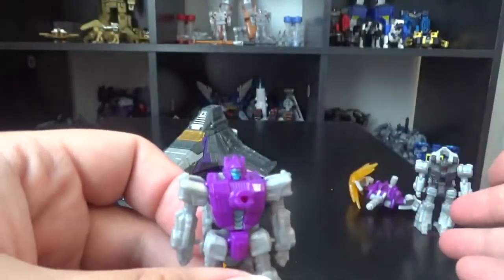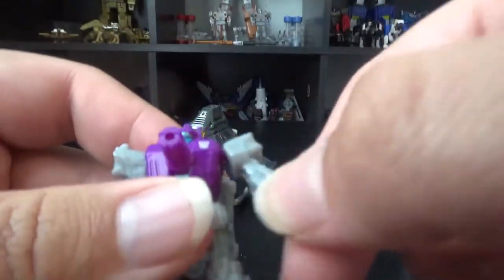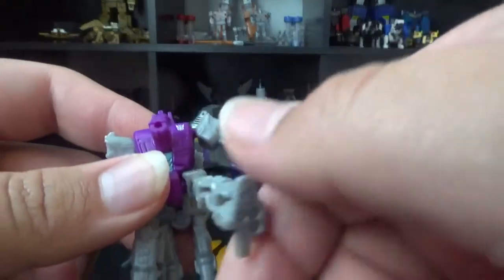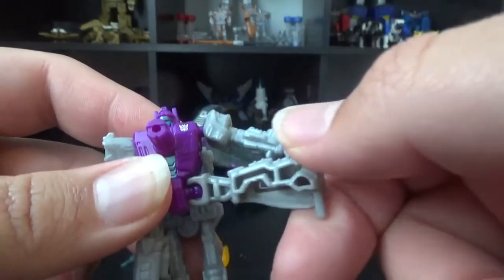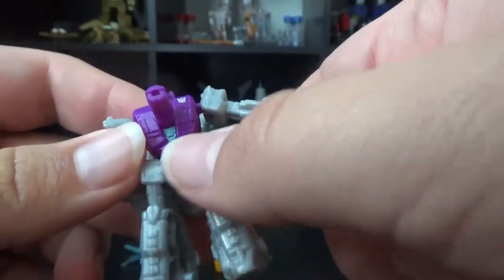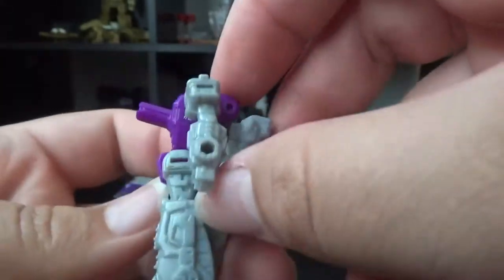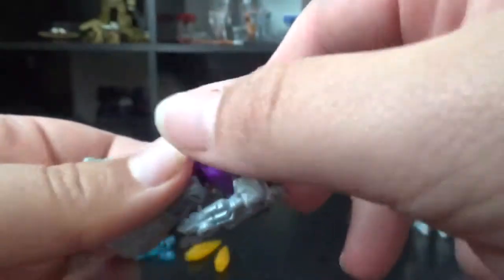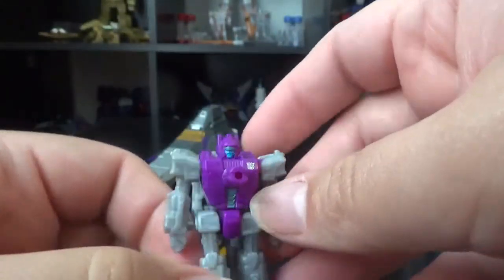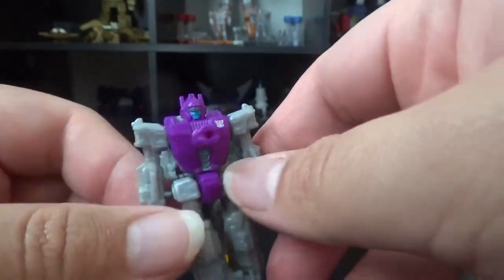I'm not going to go back through all the articulation since it's the same as Fracas: head is one piece to the body, arms are on a ball joint with full 360-degree motion, ball joint legs with full 360-degree motion, nothing at the elbow, wrist, knees, or feet. He can look up — meaning unfold his body — and the backpack goes up and down. We'll return to him later when we reveal Spinister.